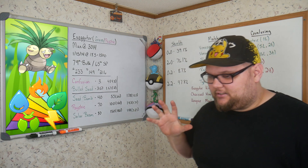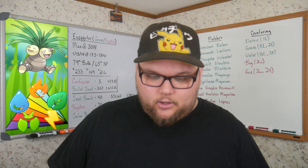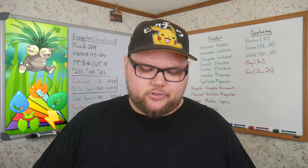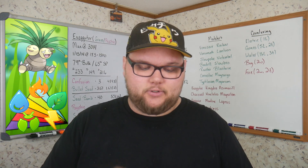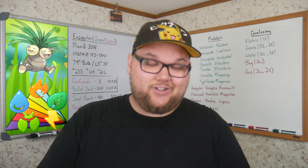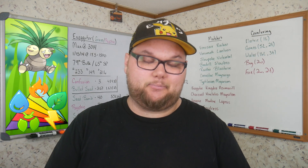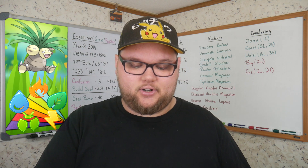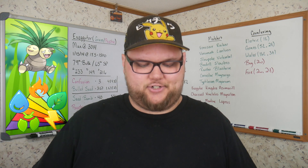The big talk about Exeggutor is actually in its moves. I left a couple of moves off the board because they're not as relevant. The two fast moves I left off are Zen Headbutt and Extra Sensory. Zen Headbutt is 2 energy per turn for 2.67 damage per turn — after STAB it does get bumped up to 3.2 — but it's objectively worse than Extra Sensory, which is 3.33 energy per turn while retaining the exact same damage.